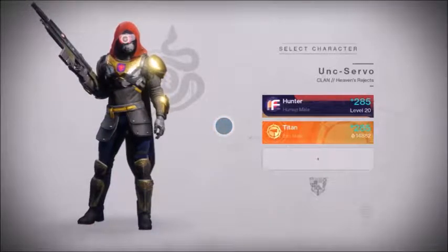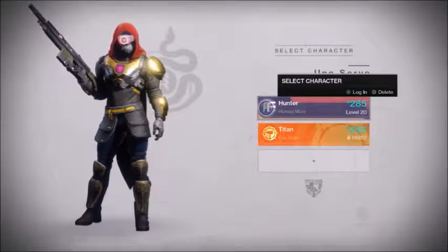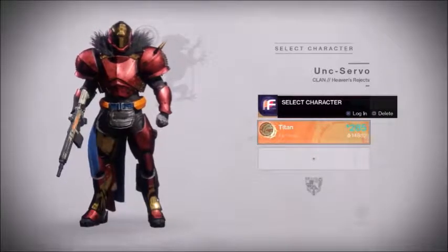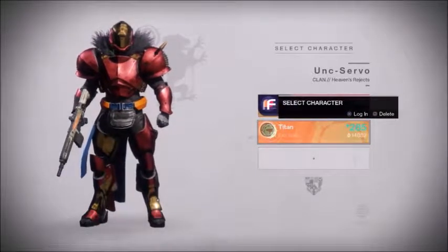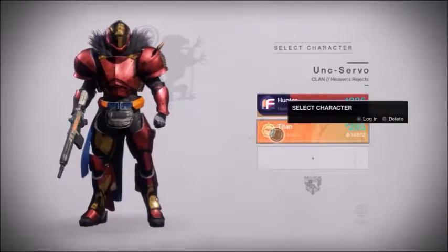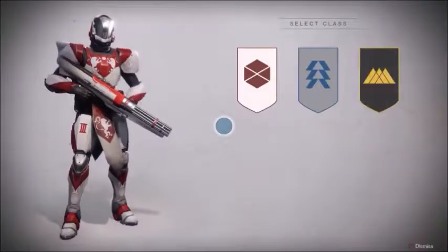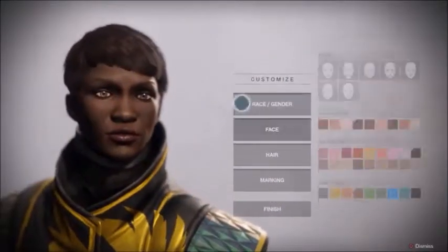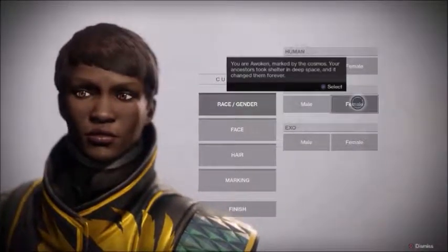You can tell Mac and I have played through quite a bit. That would be my incredibly ugly and homely hunter, and there's my gorgeous titan. We're not going to play with either of them because we've already finished it off. So we are going to create a new guardian. Since we've played both titans and hunters, we're going to go with a warlock — a warlockette. It's going to be an Awoken, since my hunter is a human and your titan is an Exo.